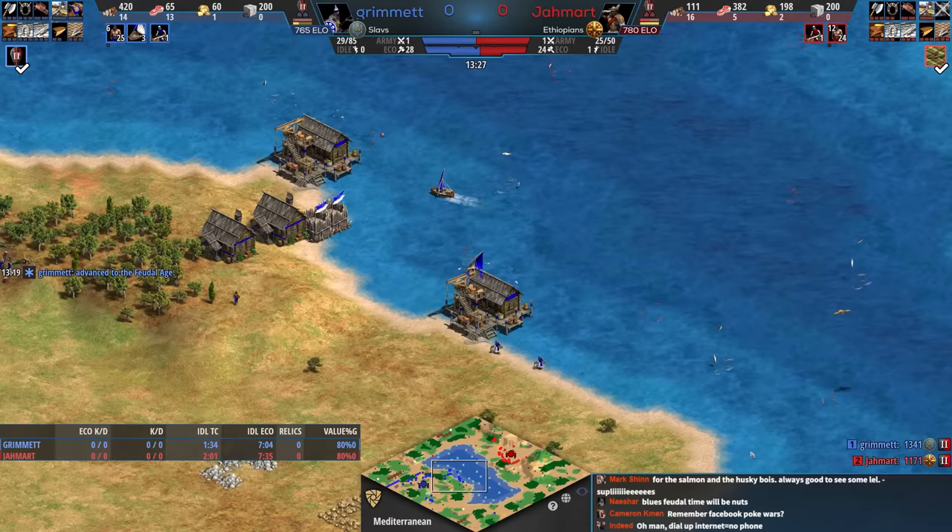Blue's actually in Imperial already — I had looked at his upgrades and missed this. Blue is getting Chemistry now, which is an Imperial upgrade, and Conscription — so the units will produce faster. Red went for a massive wall over here. Red will have lots of access to resources but just hasn't mined a lot of gold this game. Red has actually farmed more than anything but the gold count is incredibly low.